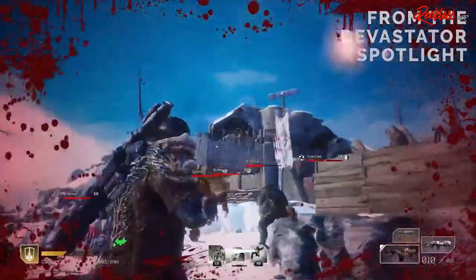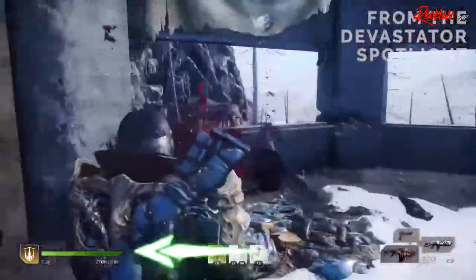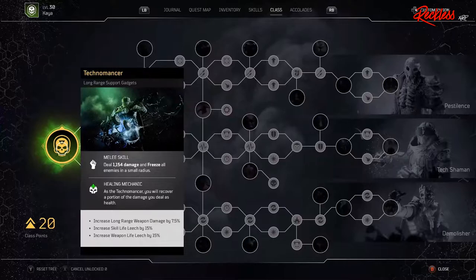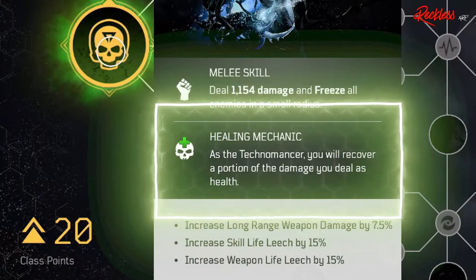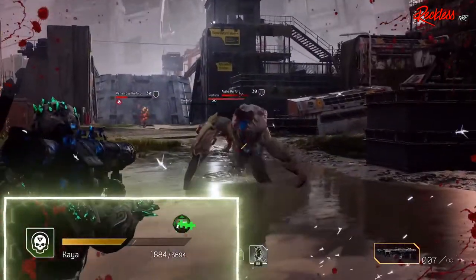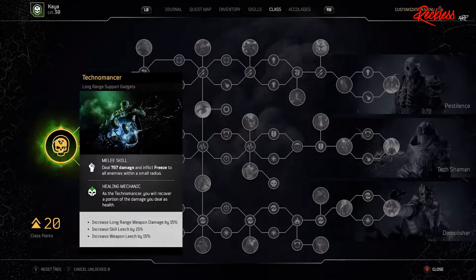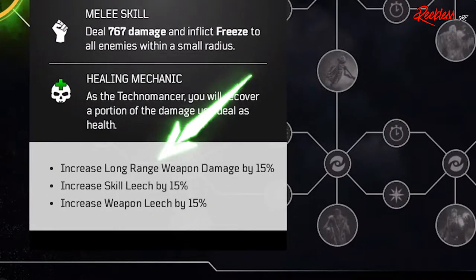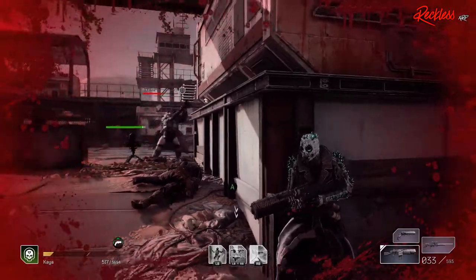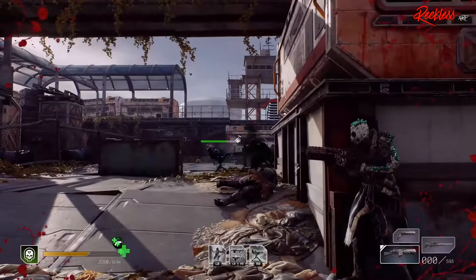Your melee attack will do a small AoE freeze to enemies, which is very helpful when enemies are getting too close and you need to put some distance between you and them. The Technomancer is the second squishiest class out of all four, but if you keep your distance — even at mid-range — you should be good. The Technomancer receives a portion of the damage you deal as health, like a built-in leech life.